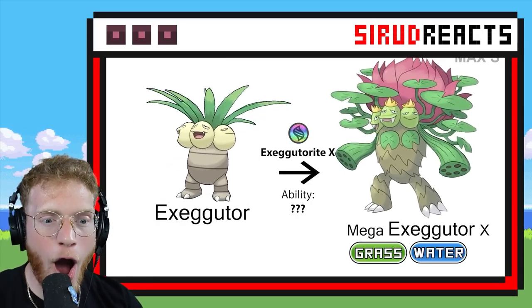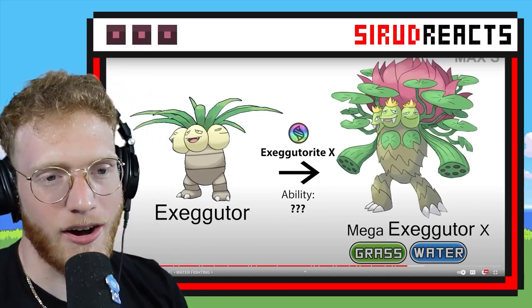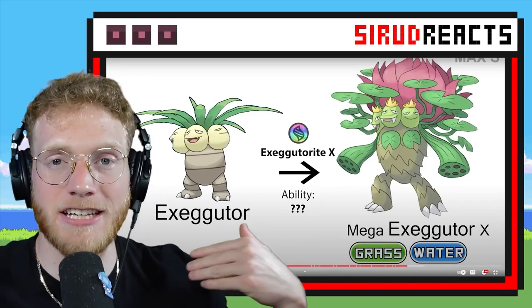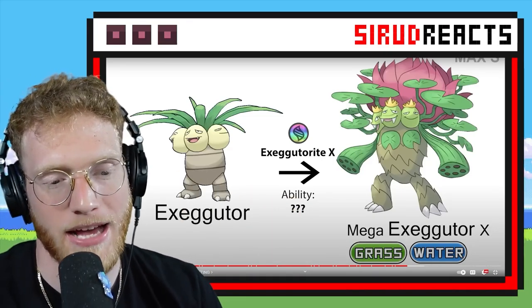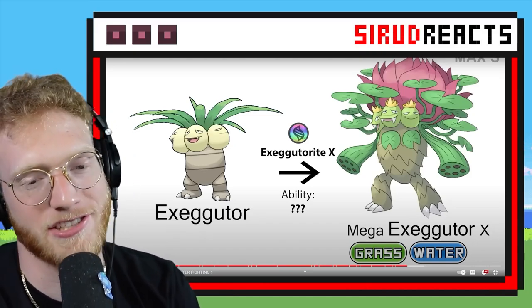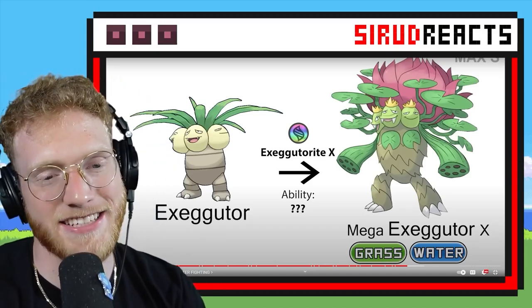Mega Exeggutor — his body looks like Ludicolo, it even has all of the lily pads. Very Ludicolo-y, but I love it because I actually love Ludicolo. It used to be my favorite Pokémon for a very long time, and Exeggutor was in my top five Pokémon of all time as well. This looks like a combination of both of them fused together — I like that a lot.